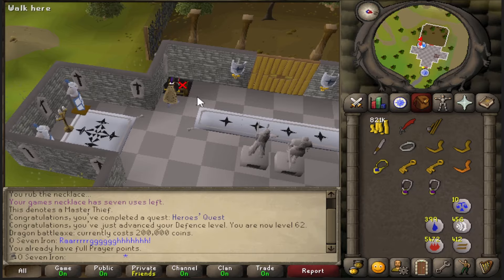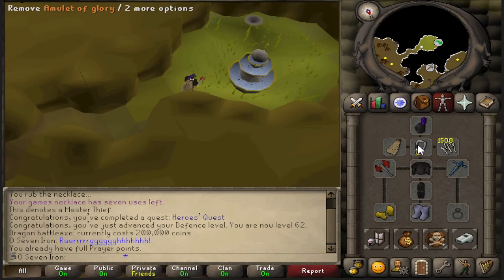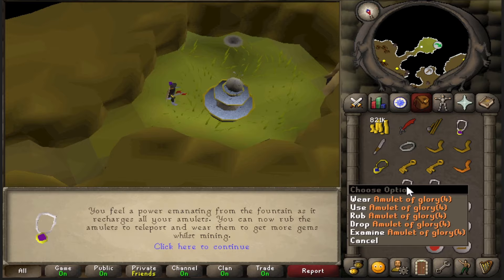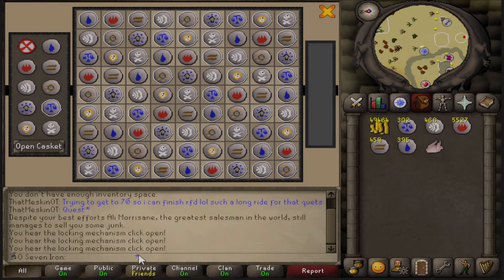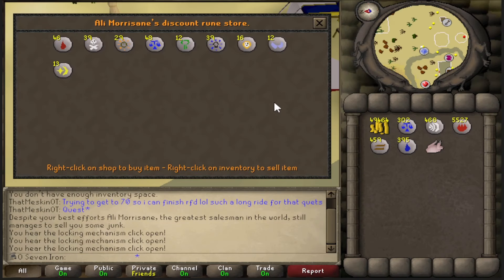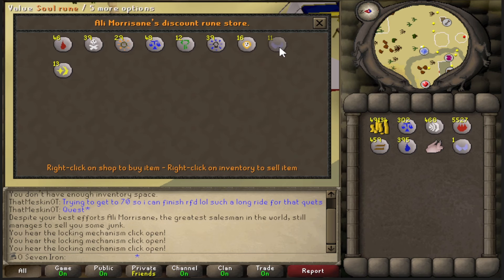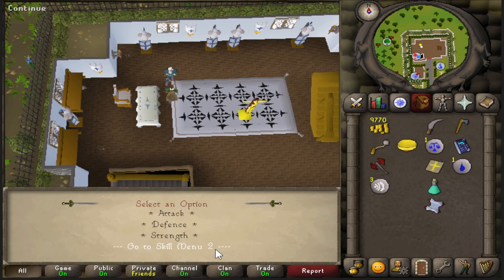I can also come down here and charge my glories at this Fountain. I just completed a Rune Doku here because I needed to unlock this shop to buy some Soul Runes — it's the only way I can get some. And now I'm finishing the Legend Quest. I'm able to get some experience in a few skills, so I'll take it in Herblore.